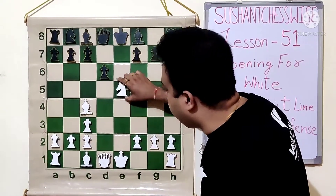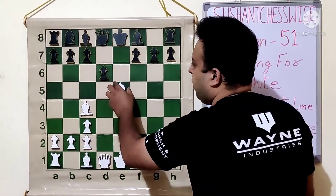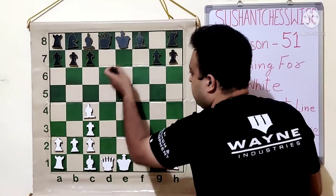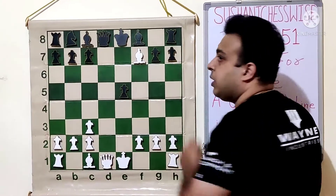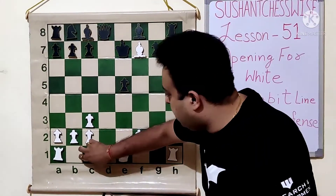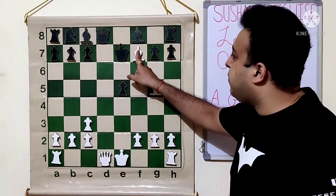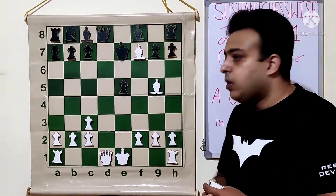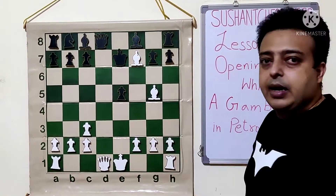White has the strong move Knight E5. After Knight E5, if black takes D5, there is the very strong move Bishop F7 check. If King takes F7, then the queen on D8 is lost. So the only move is King E7. But after Ke7, even worse is Bishop G5 check, and after King takes F7, Queen into D8 — the white position is totally winning. Let's go back and see if black can try something else.